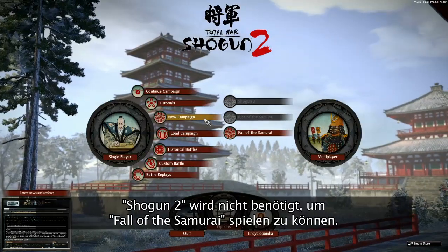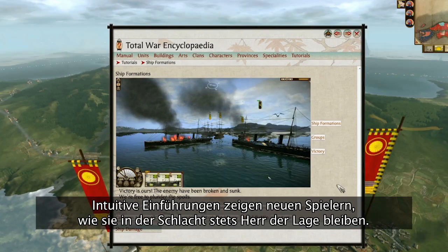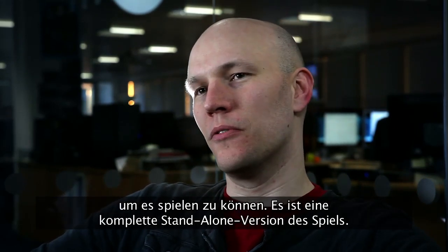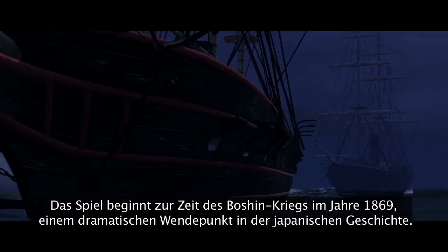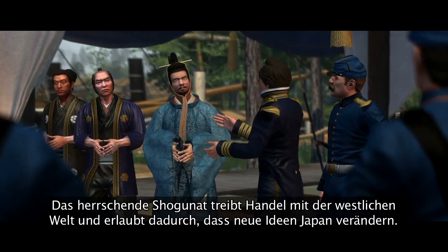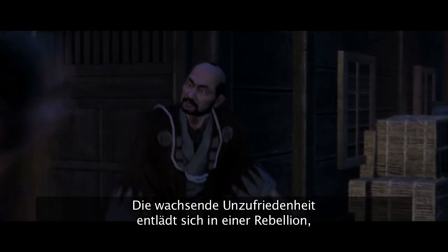Fall of the Samurai doesn't require the original Shogun 2 game, and easy-to-follow tutorials will show new players how to command the action. It's a standalone expansion — not a game add-on where you need the original game in order to play it, but a fully standalone version. The game begins with the Boshin War in 1868, a dramatic turning point in Japanese history. The ruling shogunate is trading with the West, allowing new ideas to change Japan. Growing unrest ignites rebellion,